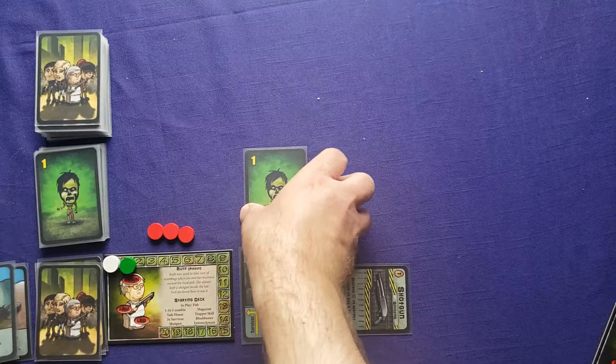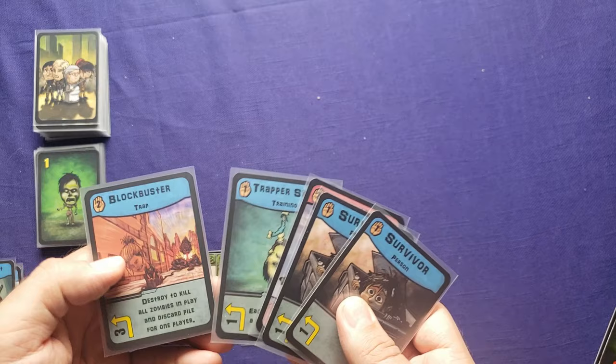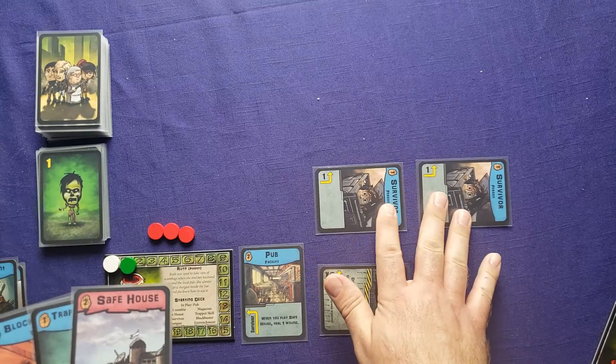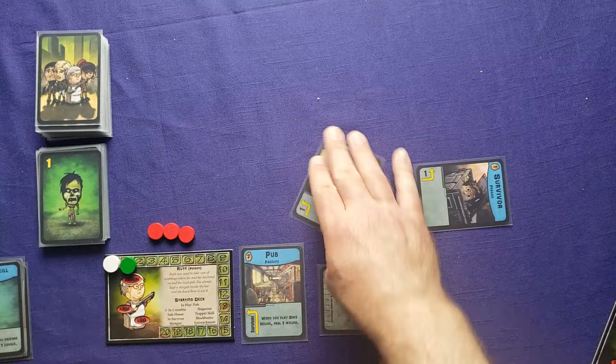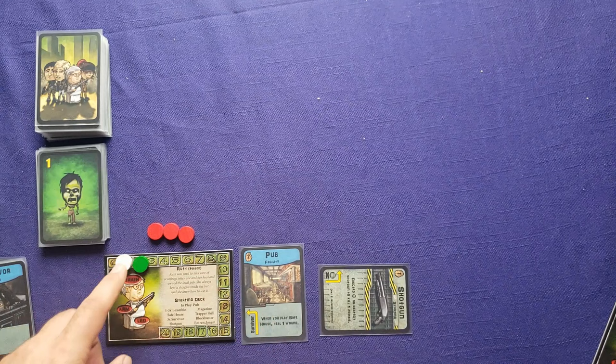Next draw: two survivors, a safe house, the trapper skill, and the blockbuster trap. I want survivors out to start saving them. I discard the trapper skill and blockbuster trap to prepare both survivors, then use the safe house to rescue them both. Now I have two survivors saved. We're about to hit wave two because I can't draw any more cards, so I add two zombies and shuffle.